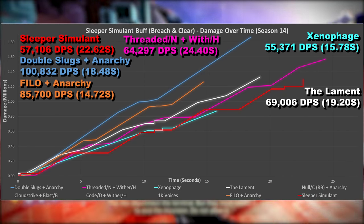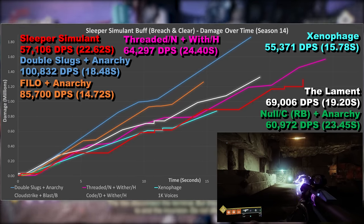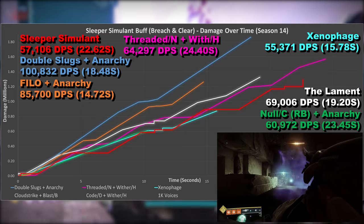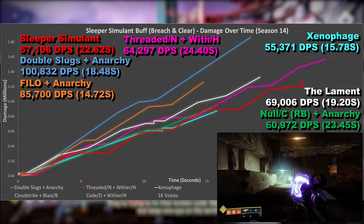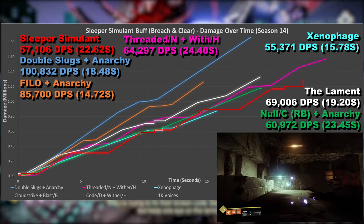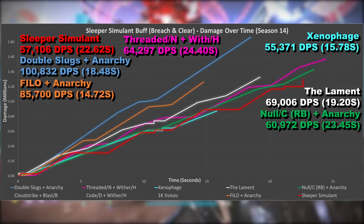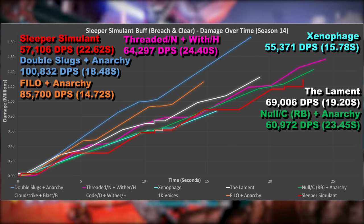Null Composure with Reservoir Burst, paired with Anarchy. This has been taken from my last video and really was a surprise. On its own, DPS is abysmal, but with Anarchy and an almost perfect synergy with Breach and Clear, it becomes an excellent choice for DPS. It can't quite match The Lament, although it stays relatively close to Threaded Needle, passing it momentarily on one occasion around 14 seconds, and also has really good total damage output. It falls way behind Sleeper Simulant burst DPS at the start, but that large magazine and not needing to reload due to Breach and Clear means it claws it back and ultimately just about comes out on top.